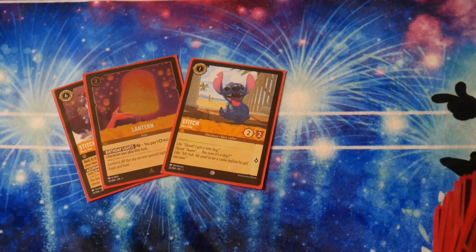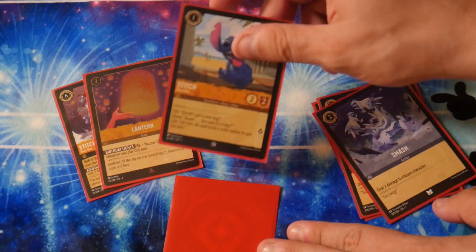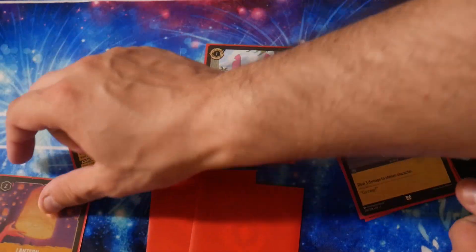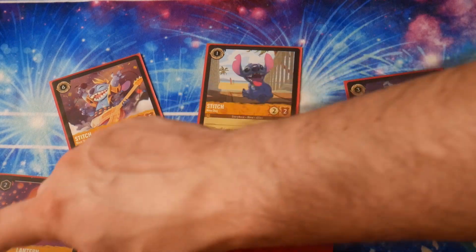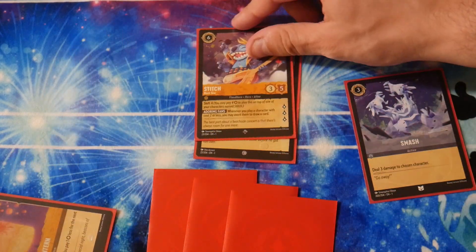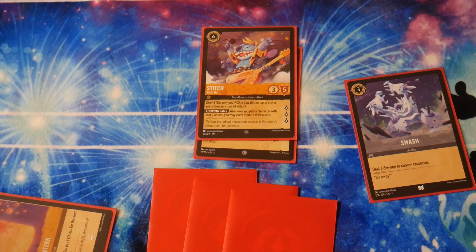Let's say you have these cards in your opening hand and the rest can be used as ink. Turn 1, make an ink and play a Stitch. Turn 2, make an ink and play a Lantern. Turn 3, do another ink, and then you can Shift for 4 on this Stitch — you have 1, 2, 3, and the Lantern counts as the 4th because it reduces the cost by 1. So turn 3, you can actually make your big Rockstar Stitch. Turn 4, it's going to be very hard for them to deal with that and you start popping off. I think every single game I've gotten turn 3 Stitch out, I've won — even in a mirror match.